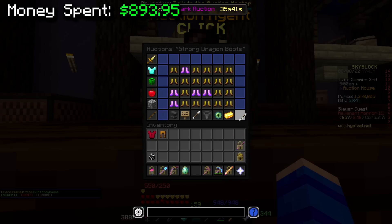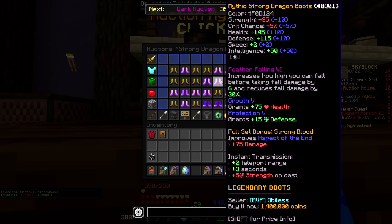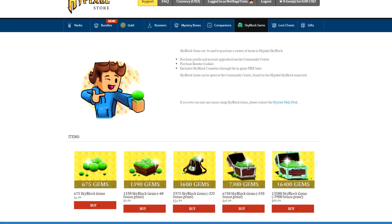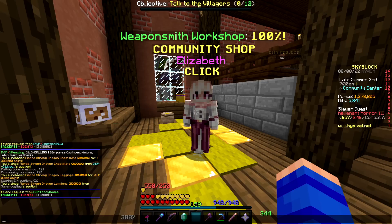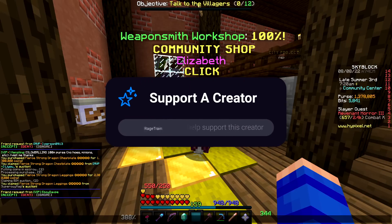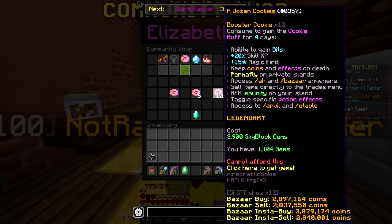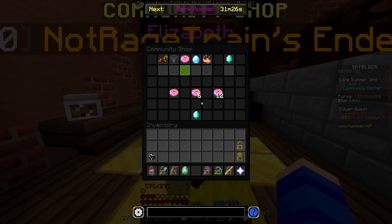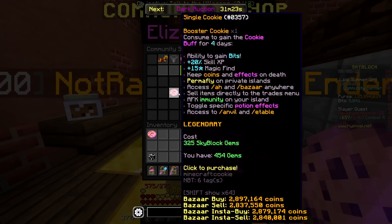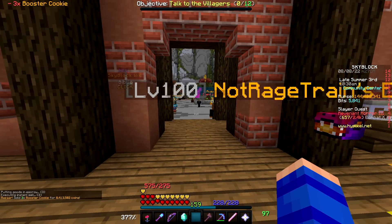Unfortunately, it wasn't enough. So I made my way back to store.hypixel.net and purchased another $100 worth of gems, which of course means it's time to remind you that if you want to support this degenerate content, please consider using code rage train on the Hypixel store. I'm getting way too used to spending like four to $500 on gems each time — that felt like it went by way too quick. We ended up with 144 million coins, I think that should be good for us.